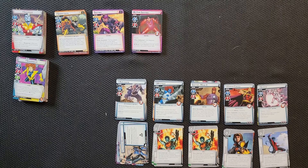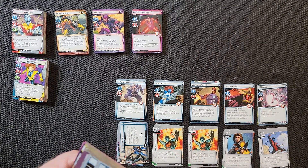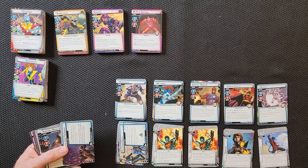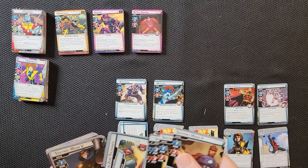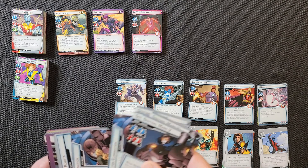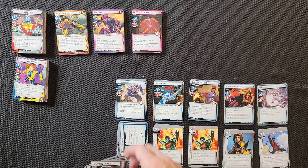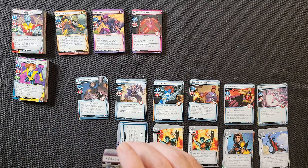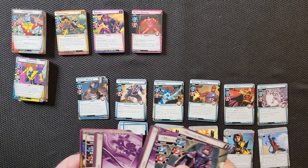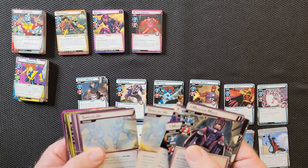We've still got one more pack of cards to slide through. Zero Tolerance number seven — we've got zero tolerance up here already, so this card extends that set. Then we have the Sentinels — they split these across packs to fit all the cards in. Master Mold — I know this is one of the villains. There are his main schemes. This goes a little too deep for my X-Men knowledge, but I'm assuming he makes the Sentinels.